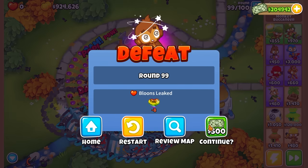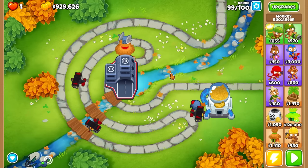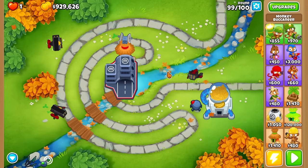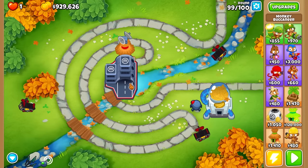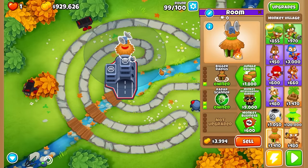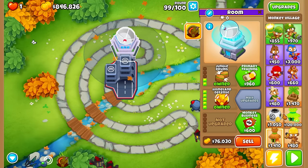You know what, let's just buff the guy. Round 99, man. I know he can beat round 100 - it's just the DDTs that are too much right now. Most of his damage is coming from the top path planes and the planes can't hit DDTs. We already have the village, so let's get Jungle Drums. Wait - we have the golden village. Let me sell this and replace it with the golden village.